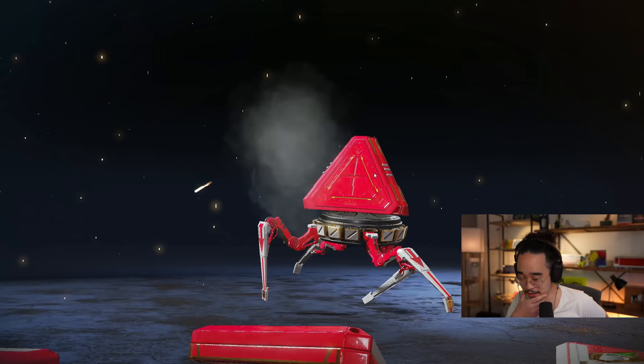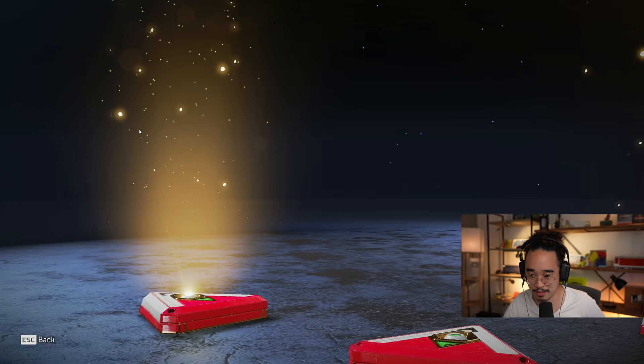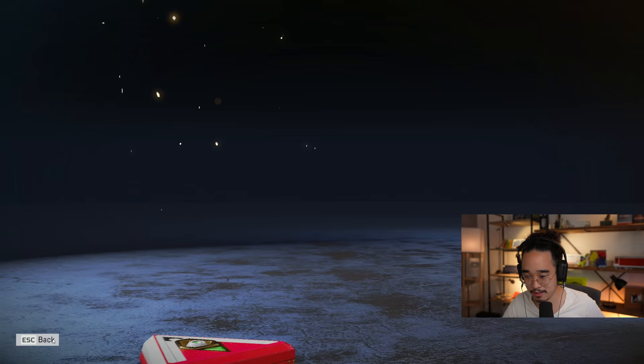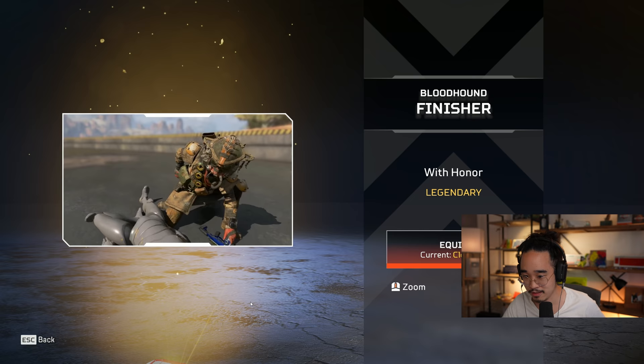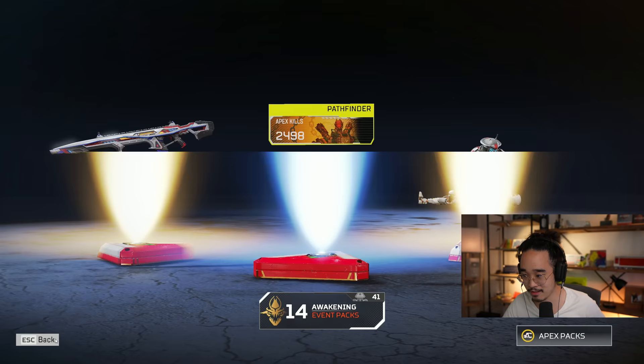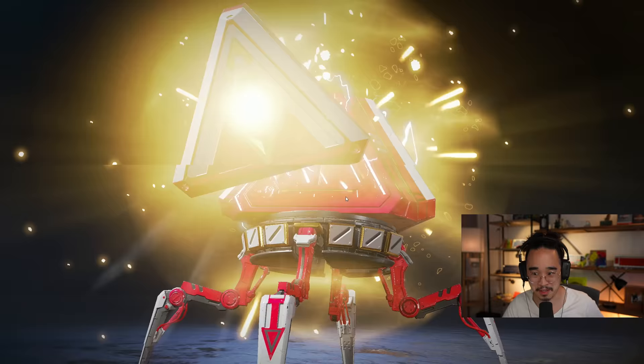I'm getting a lot of legendaries this pull. I know we are guaranteed like 12 legendaries, but we are getting double. Bloodhound skin — Supreme Lethal. We'll put that on. And this one — wow, I don't have this one? This is like an OG Bloodhound finisher. I'm kind of surprised I don't have that one.